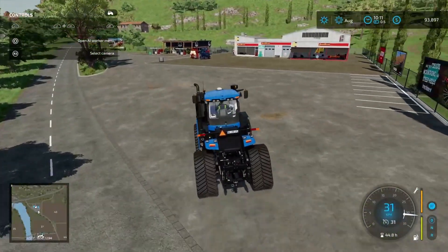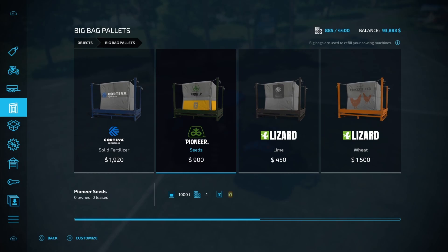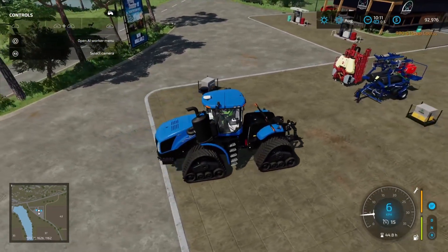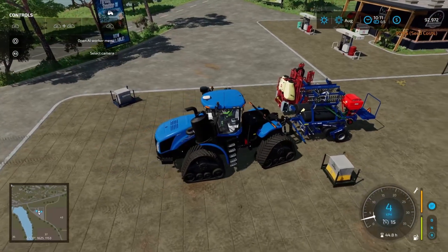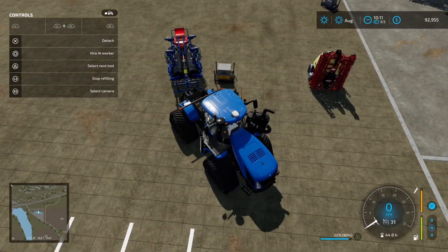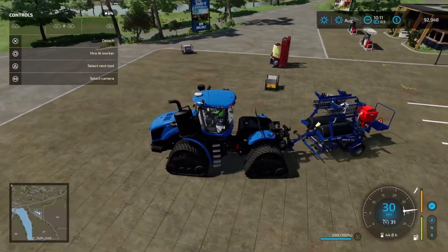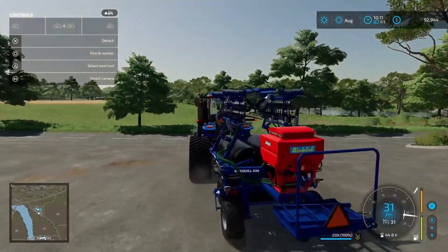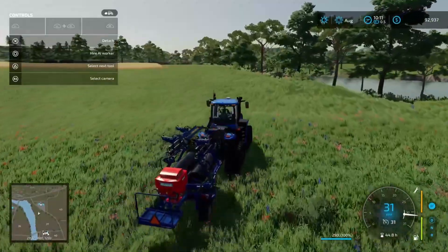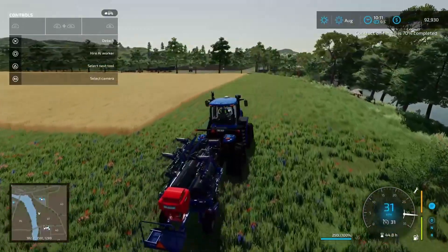Here we are — we can see our seed is there, so we're going to have to get some seed for it. Let's grab some seed — we'll just get a pallet and see how many pallets it takes to fill this thing. The hopper's pretty small. This should connect. Okay, refill the roller — it only takes 250 litres. Hopefully this seed goes a long way. I've got a feeling it potentially won't. I mean it'd have to — why else would you put a seeder on there? We're about to find out.